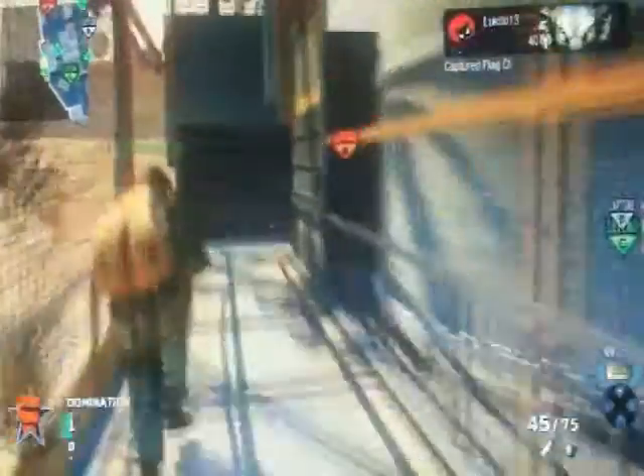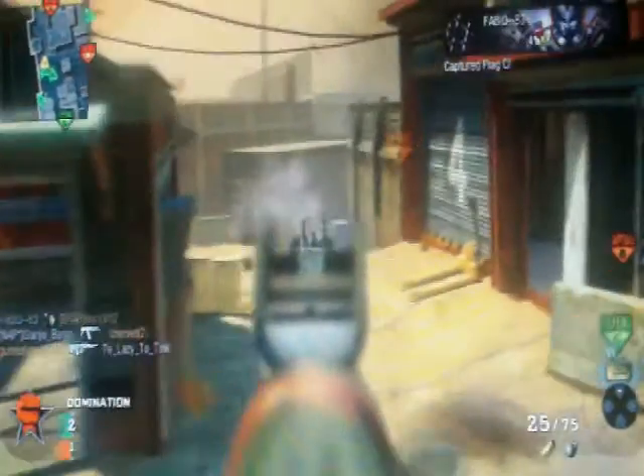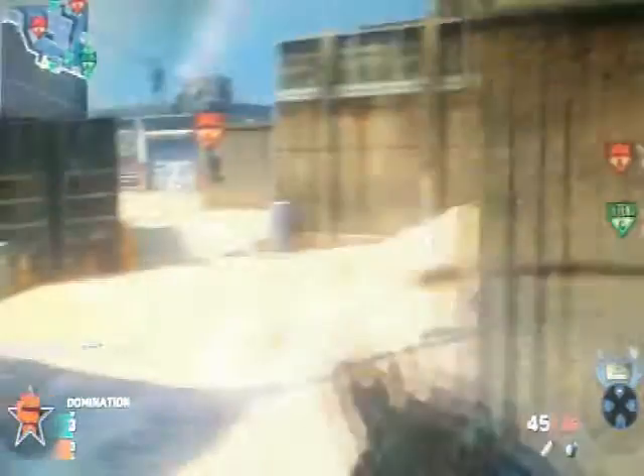I've got the classic AK-74U with extended mags, hardline, warlord and marathon — makes for an all-around good class. For killstreaks I've got care package, attack helicopter and chopper gun. If you can get a few kills at the beginning of the match it's always good to go straight for the care package.